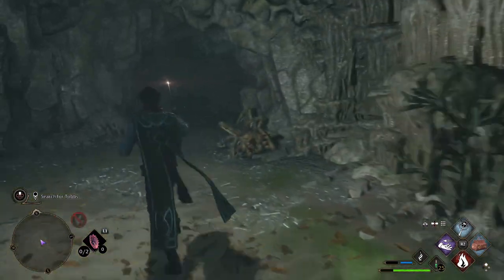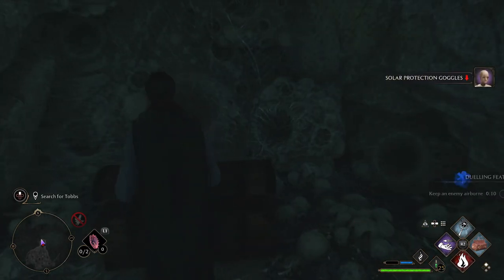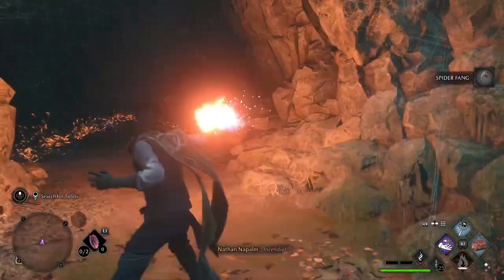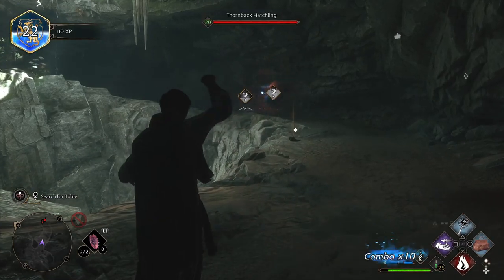There's another web to dispatch, but before we do that, make sure you head back here. Get rid of the web with fire and you're going to find a treasure chest back here. More spiders are going to come out. Now we can go burn this web and head on in. There are some more mushrooms to collect here, and more spiders to fight. Make sure you get rid of these eggs before you get up to them.